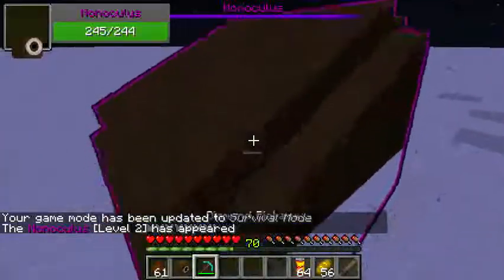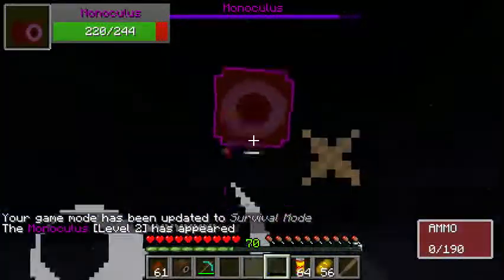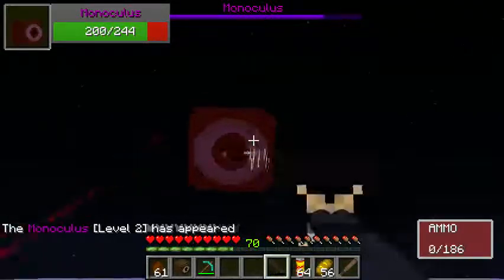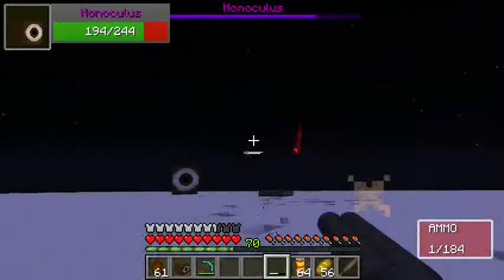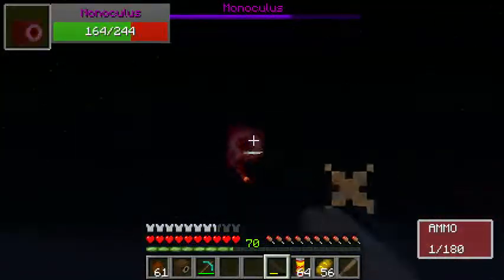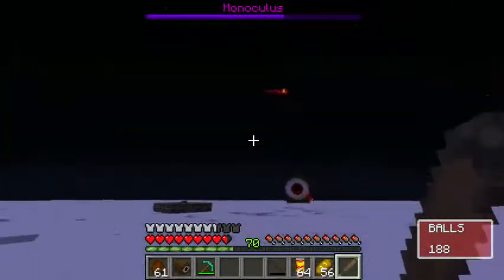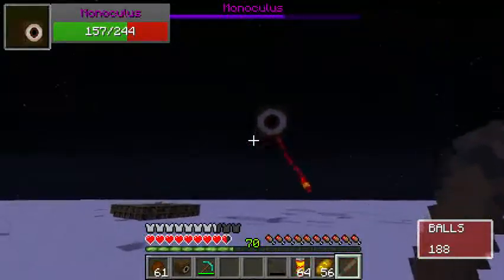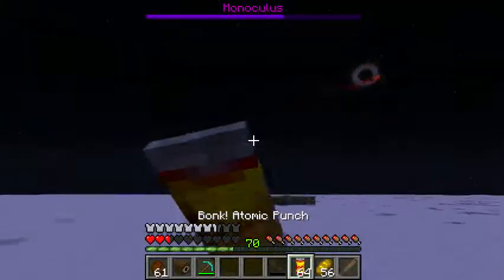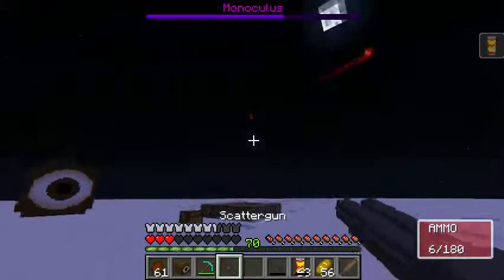An upgraded Monoculus, however, if you fight him again, he's a little more challenging. Why am I using the Force of Nature? I guess the longer spread helps though. Oh lord. Oh fudge. Click bonk. I'm going to switch to my Scatter Gun.